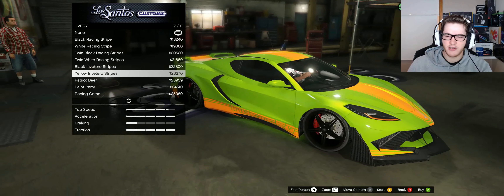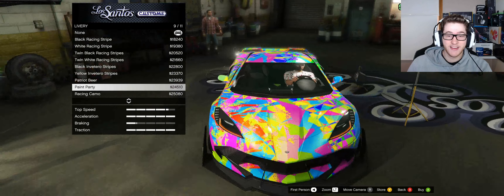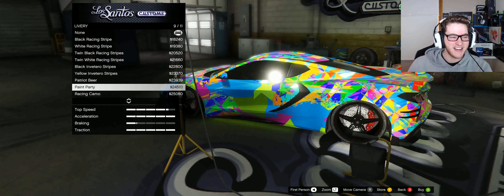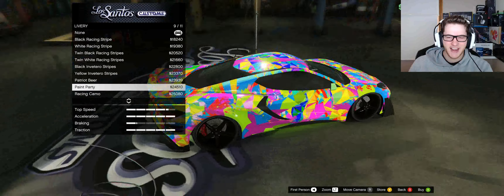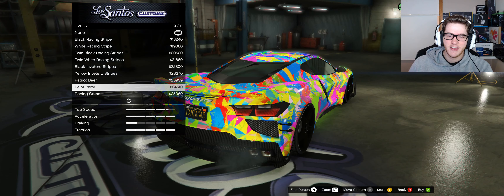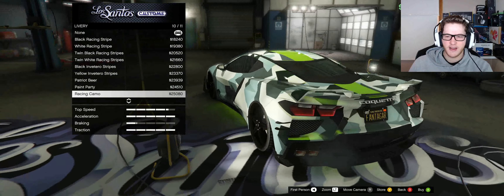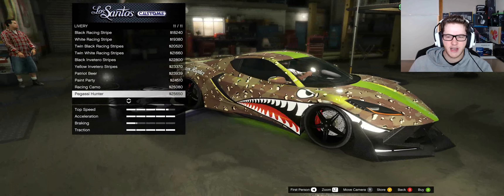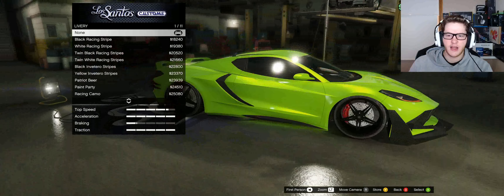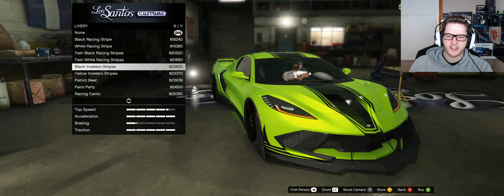That's nice. Doesn't really suit the cream, I guess. If I want to be patriotic, I actually really like this. The party paint - but I don't think it really does this car justice. Racing camo - yeah, all right. Pegasi Hunter - I've seen that livery before, I think that's on the Sentinel Classic or something. That's not a new livery. Guys, I think we're going to go with the black Inverito stripes. Hell yes, this looks like a sick car.